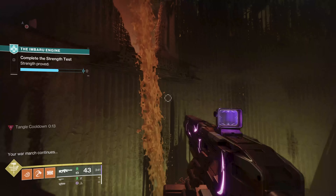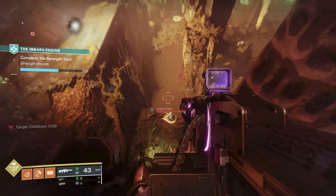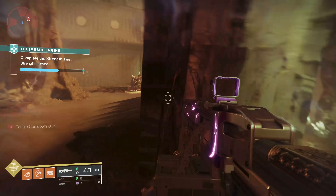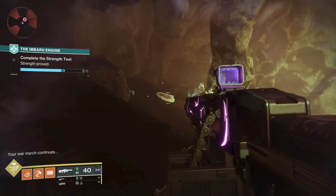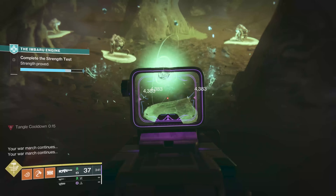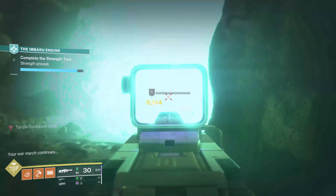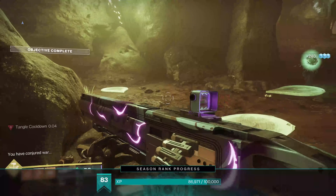Then we're going to go outside and the alternation continues. That's the guy outside, which would be the next one — we need the one after, which if you follow him pointing straight through that wall, is going to be this guy right here. Then it's the next one, the one after, next, and the final one is right behind this rock. And that should do it — you've conjured war. That's the Strength test.